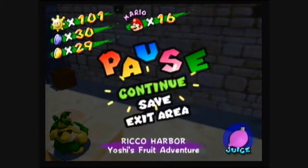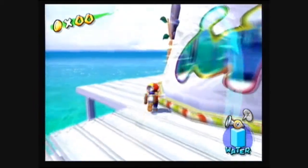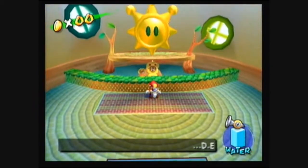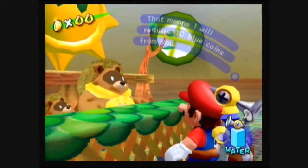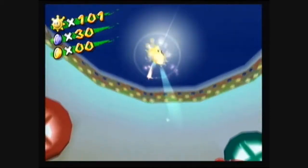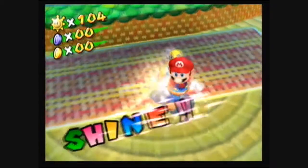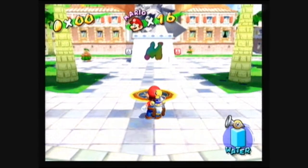And that's our 30th blue coin, so go ahead and exit the level. Alright, we've got 30 blue coins now. Talk to the bears again. Yes, I would like three — shine, shine, shine. And we go ahead and continue. Okay, I will see you guys next time as we do Gelato Beach, so see you then.